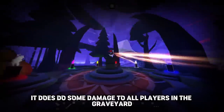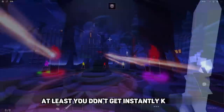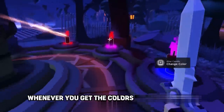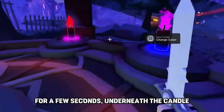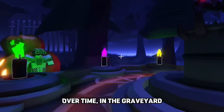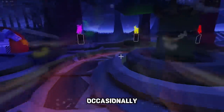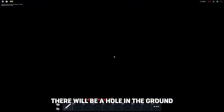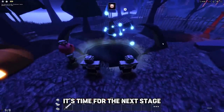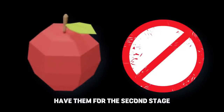If you are wrong, it does some damage to all players in the graveyard — at least you don't get instantly killed. If you forget the color combination, whenever you get the colors wrong, for a few seconds underneath the candle the game will show you the correct color. Over time in the first section, you take 6 to 10 damage occasionally. Once you have the correct code, a hole in the ground opens up — it's time for the next stage. Any extra apples from the first stage you will not have for the second stage.